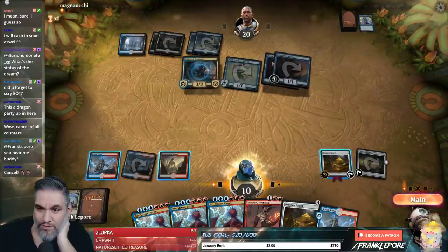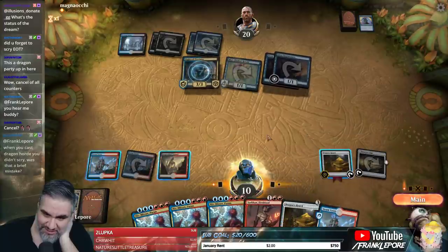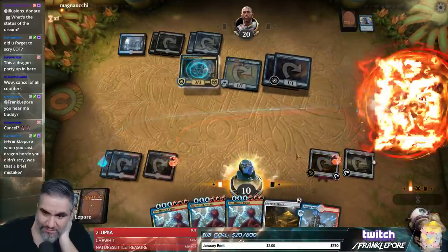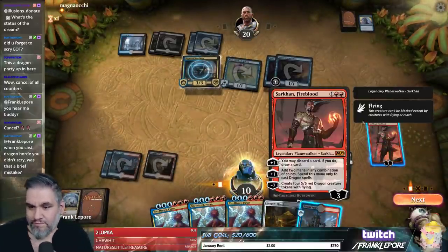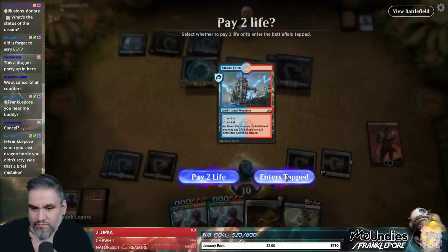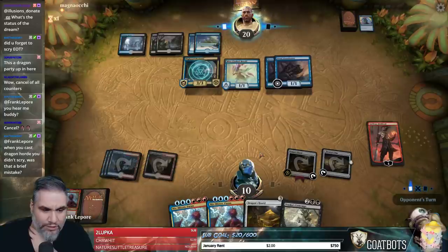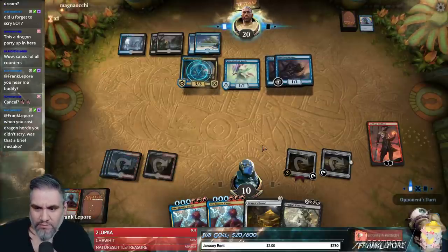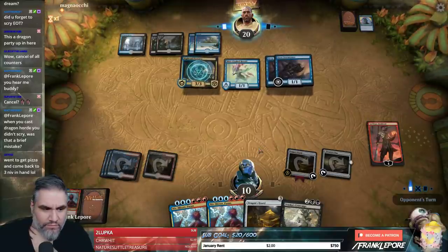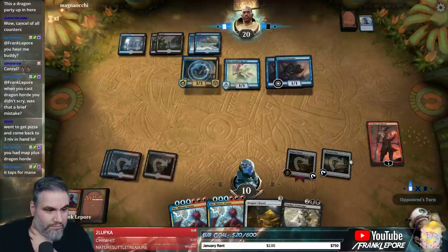We're going to take six? Gross. Super gross. I guess we can play Sarkhan here. You cast Dragon Horde — you didn't scry? I just messed up. Even if Sarkhan dies here, it's still okay. We still need to hit one more land if they kill Sarkhan now.